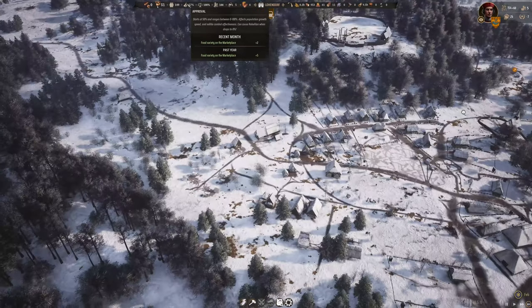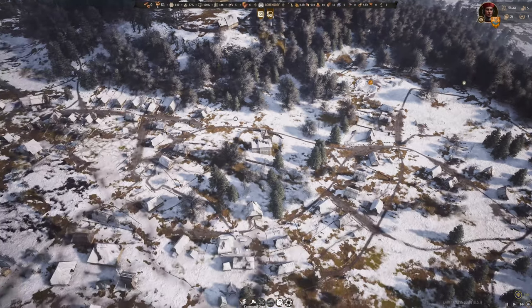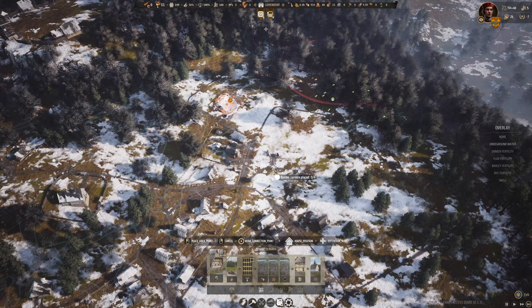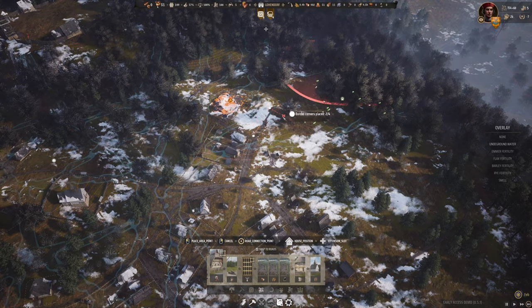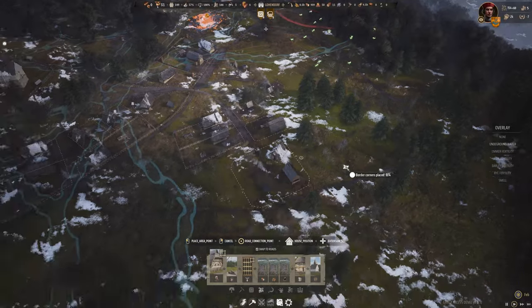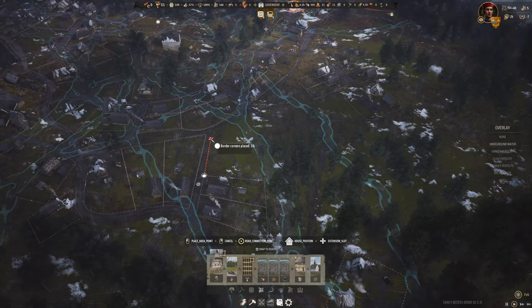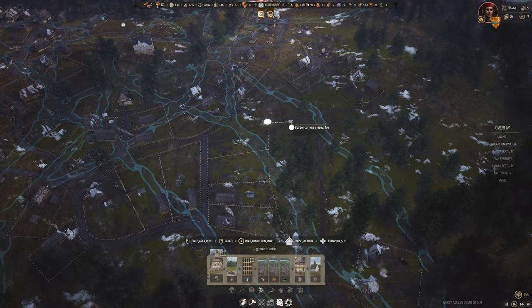Approval is okay for now — fifty-seven percent. Gotta build some more houses now. I need some more workers for the mines. Let's slow time down — the game is starting to struggle a bit more after running for so, so long. I'm going to curse myself here, but I'll point out zero crashes. This is recorded in one gigantic play session, which is wild.